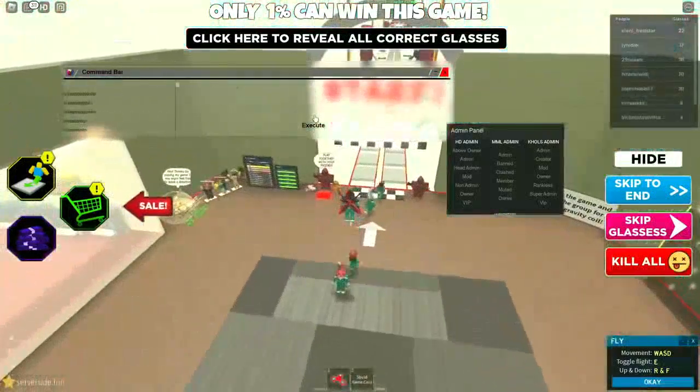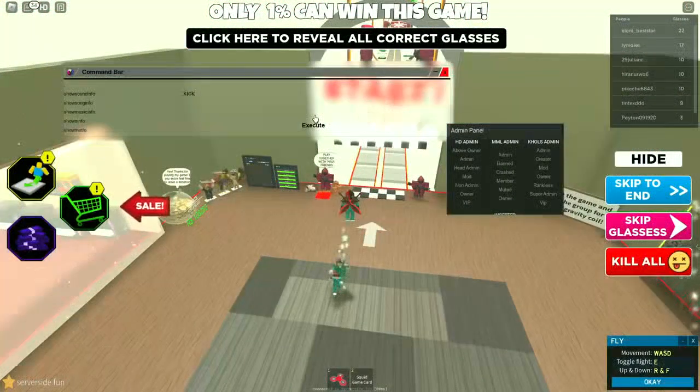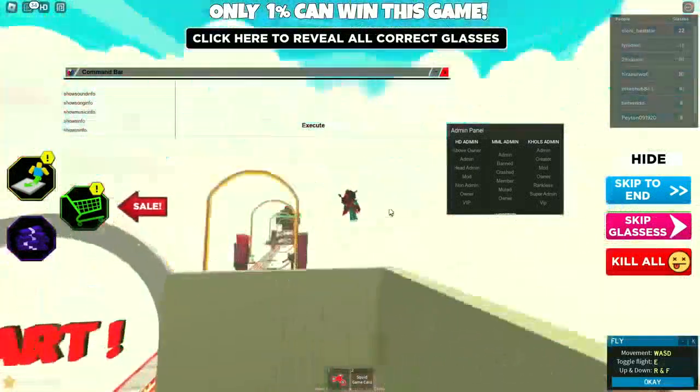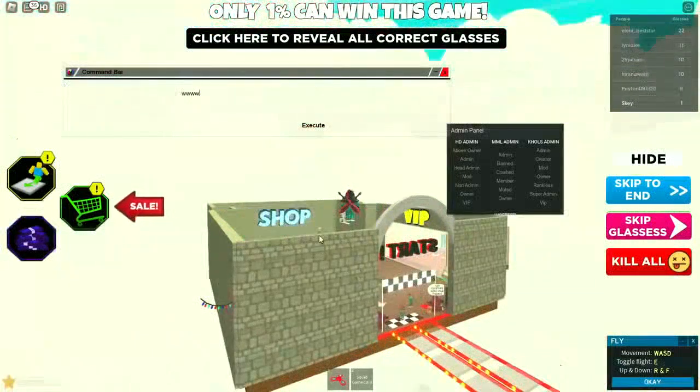You can execute commands on the server — you can also kick someone. I'll type kick and select a player, click execute, and they should get kicked. And yeah, as you can see he just got kicked.